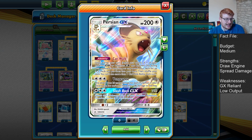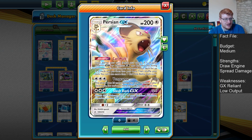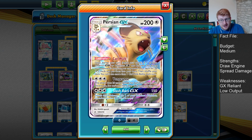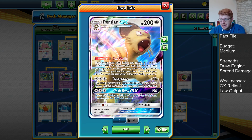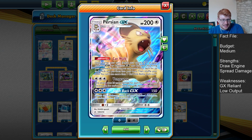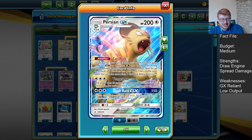Persian also comes with two nice attacks. Vengeance does a base of 10 but 20 more for each Pokemon in your discard pile, capping at 180 — so 9 Pokemon in the discard pile is the maximum output with Vengeance. We do have Kukui and Choice Band to push these numbers even further. With that 190 baseline, you can even knock out Pikarom with a late-game Vengeance, which is definitely worth noting.